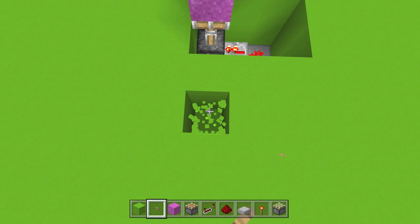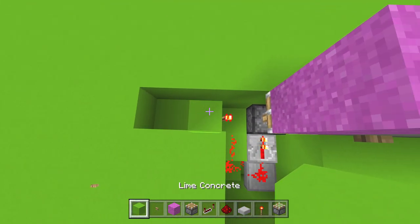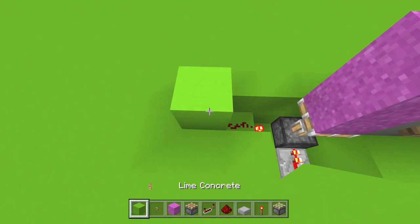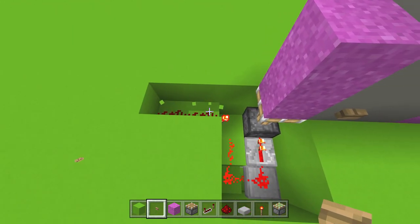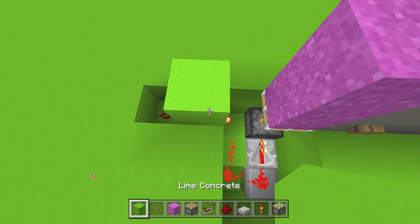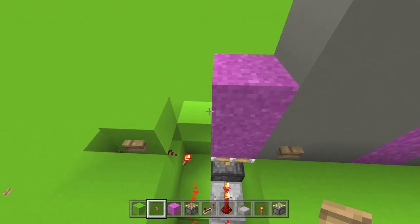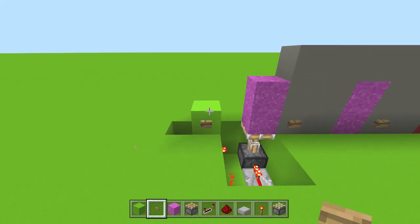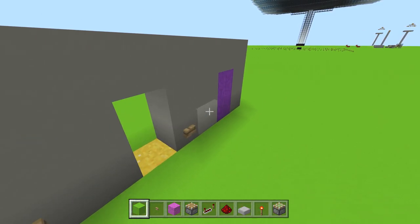Basically what you're gonna see here is we want to bring this signal up — just do that there, there, and there. Place a block right there, and there you go. You don't even need this one here. Now you can see it's all set up — door opens, door closes, door opens, door closes. And there you go! I even moved the thing one block closer — look at my first one over here.